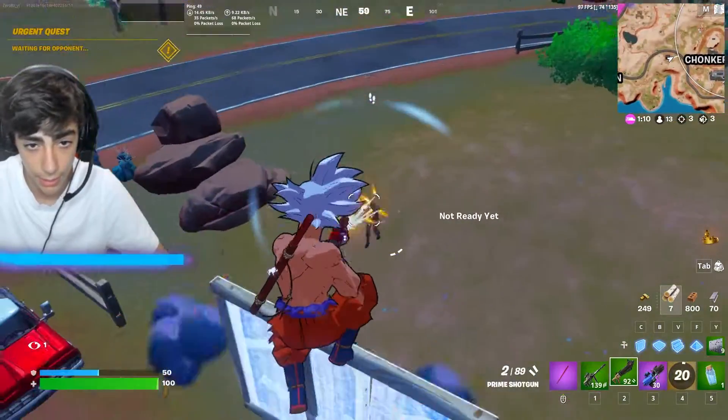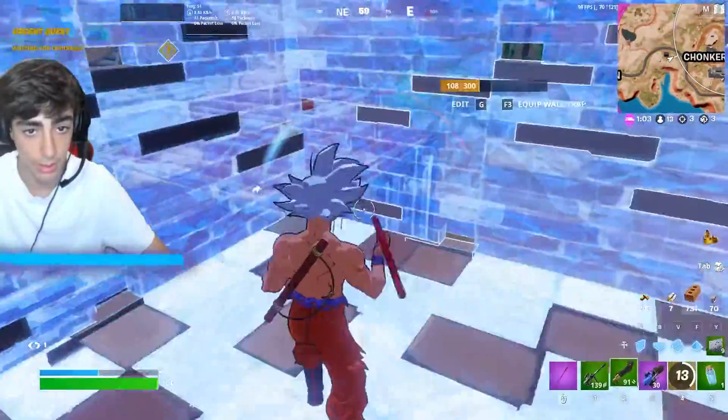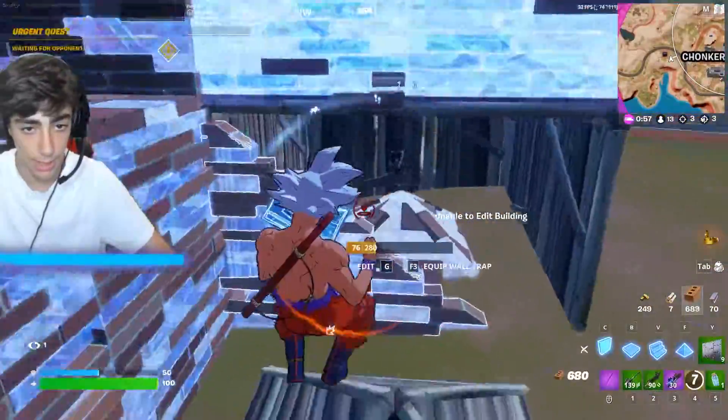We're gonna land on this kid — he doesn't know how to play. Maybe he does now. Either way, no matter how much he can armored wall, there's always a way to get into somebody's base, which is the Nimbus Cloud — but we're not even gonna have to do that.